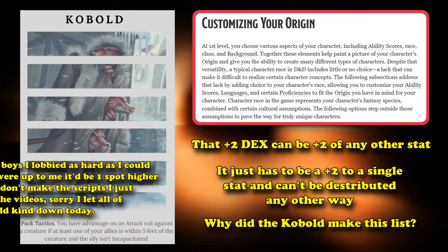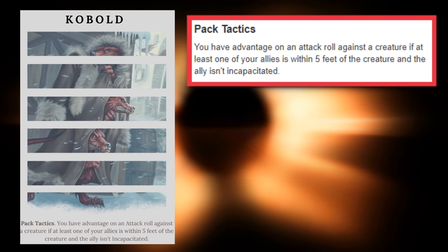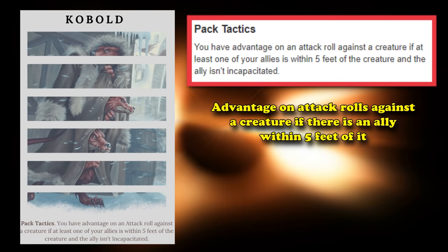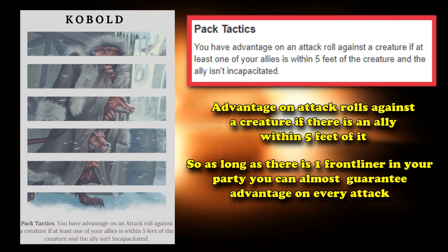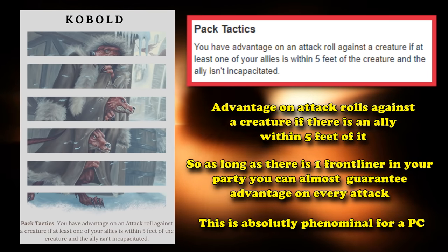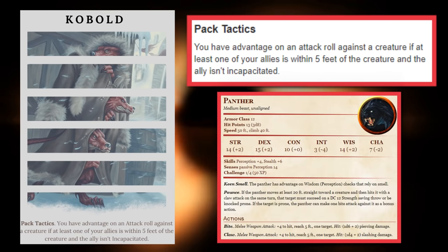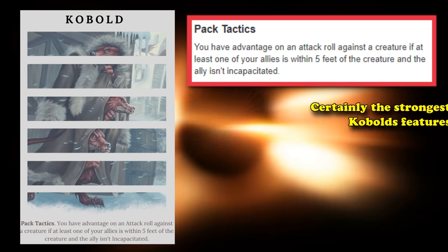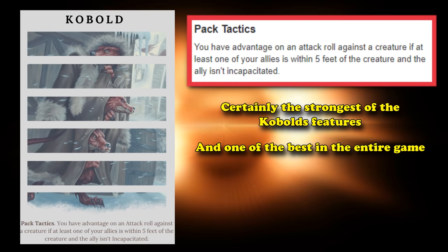With the new Customizing Your Origin rule, you can always change that plus 2 Dexterity to any other stat, as long as it stays a plus 2. Why is the Kobold on this list? Because of its Pack Tactics and its special trait, Grovel, Cower, and Beg. Pack Tactics allows the Kobold to have advantage on attack rolls against creatures if an ally is within 5 feet of that creature. So if you have any allies in melee range, you're always going to have advantage on your attacks, which is huge for a player character. You can even proc this with a companion nearby, or if you're a Beastmaster Ranger riding your animal companion, since the Kobold is a small race. Pack Tactics is definitely the best part about the Kobold — one of the strongest singular racial features in the game.